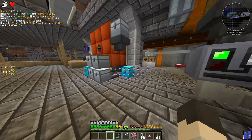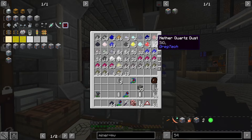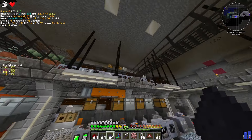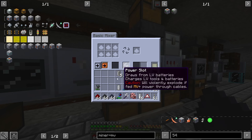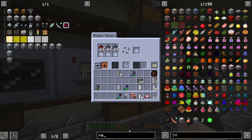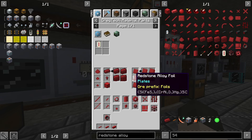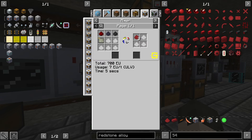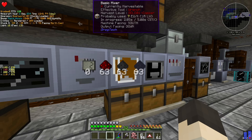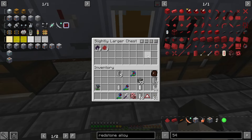Redstone alloy cable — let's do that so we can reduce our energy loss and make placing LV machines a little easier. Having that lossless cable is pretty big. To make that we need silicon dust — I did macerate some silicon ingots — we need redstone, and I think it's just coal dust. We check that all in the mixer. We'll get three stacks of redstone alloy.